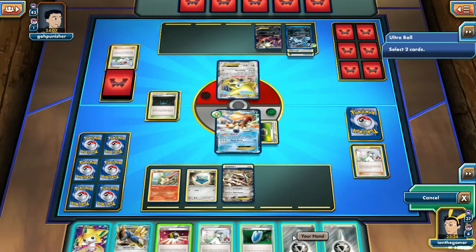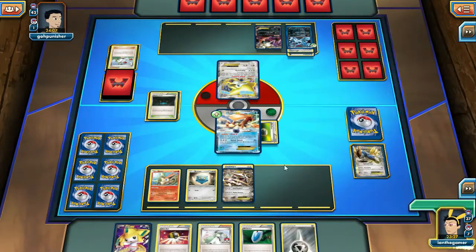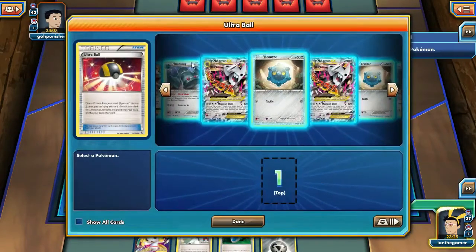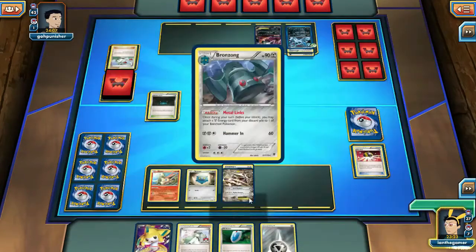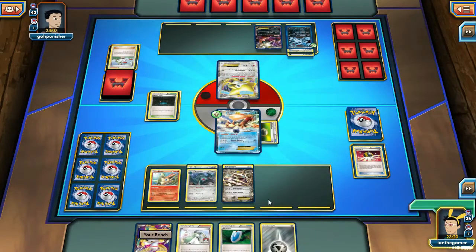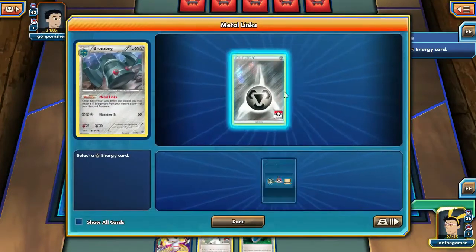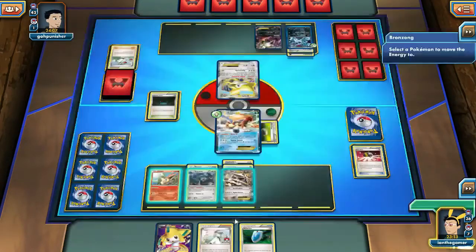No Mega Aggron yet. I don't think we're going to need the Cobalion, so let's Ultra Ball that and get Bronzong. That way we can evolve and get four energy on Aggron. This was actually a quick setup — I've already got the four energy I need. Now we just need that Spirit Link.